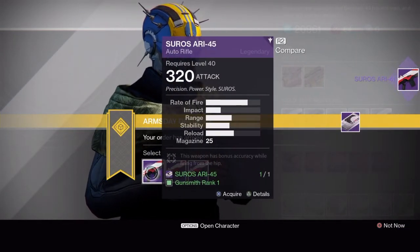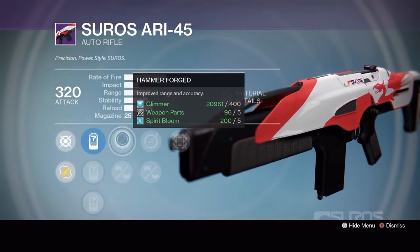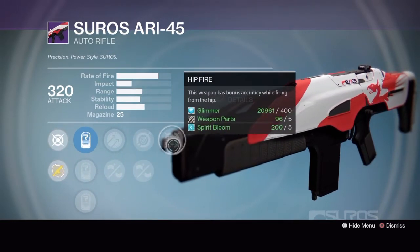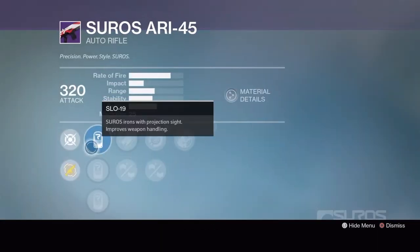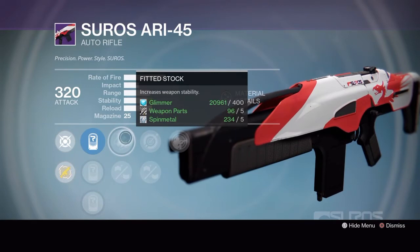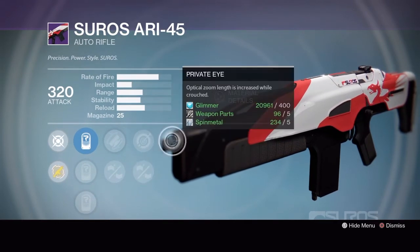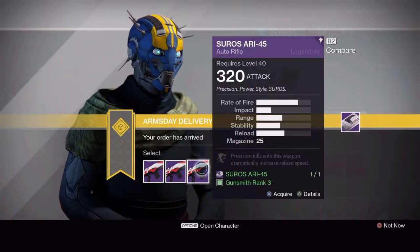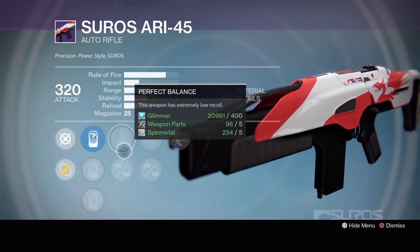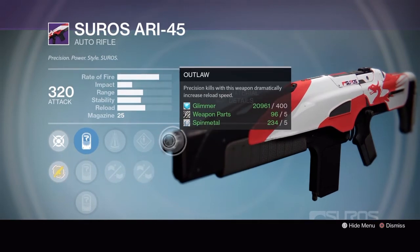Next up is the Suros ARI-45 auto rifle. Rank 1 has SLO 19, SPO 28 or SRO 41, hammer forged or pen mag, single point sling or reinforced barrel, and Hip Fire. Rank 2 has SLO 19, SPO 26, SRO 41, fitted stock or feather mag, single point sling or injection mold, and Private Eye. Rank 3 has SLO 12, SPO 28 or SPO 57, perfect balance or casket mag, speed reload or hand laid stock, and Outlaw.